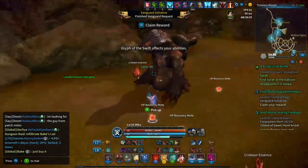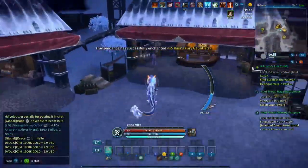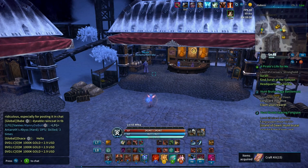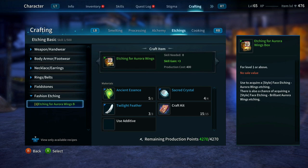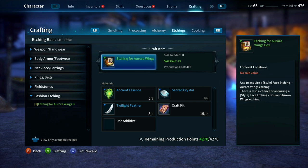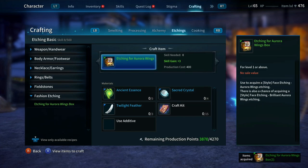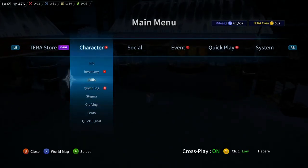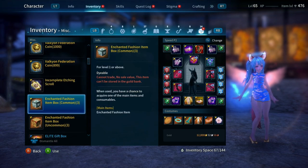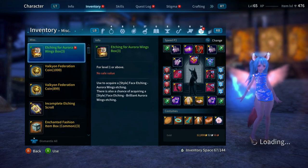And with that we come to the end of the montage. After that grind of killing multiple BAMs, we ended up with enough to craft one of these Aurea Wing etching boxes. We're going to craft it — and there we go. If you crit, you get 4; otherwise crafting just gives you 1 or 3. Looking at inventory during that time, we did get about 3 of each of these materials. Not too bad. Let's take a look at what happens when we open.